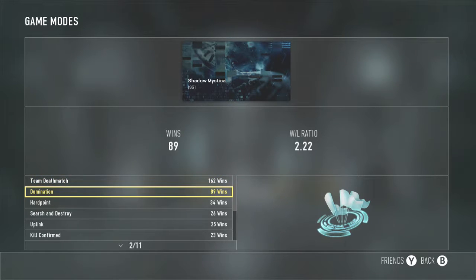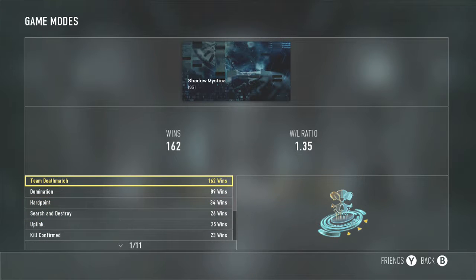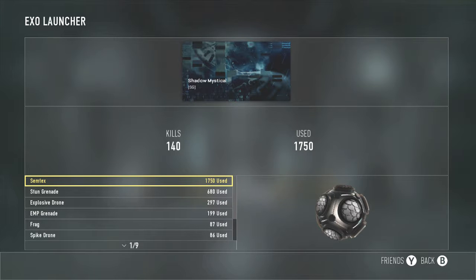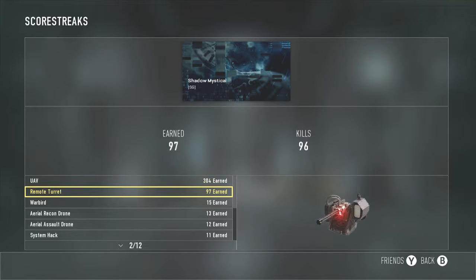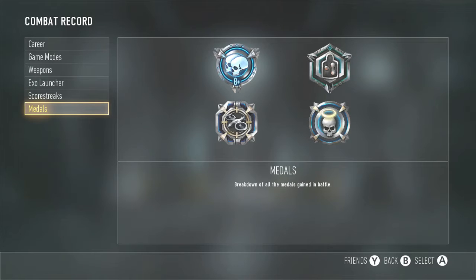For game modes, I played domination mostly before anything. Search and destroy sometimes. The only game mode I don't play is search and rescue — can't handle that. My most used weapons are the BAL-27, ASM1, Mors, AK12, KF5, and the Hebra. For exo launcher I use semtex, stuns, and explosive drones mostly for capture the flag. Scorestreaks I run most are UAV, remote turret, and warbird, though I don't usually run the warbird anymore.